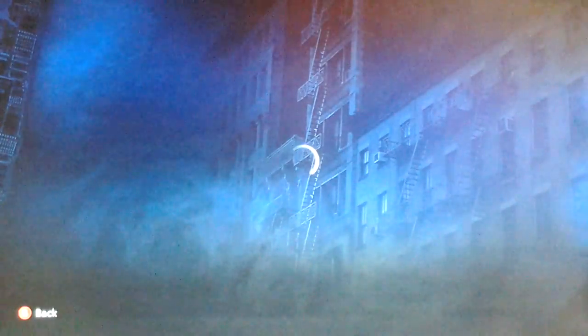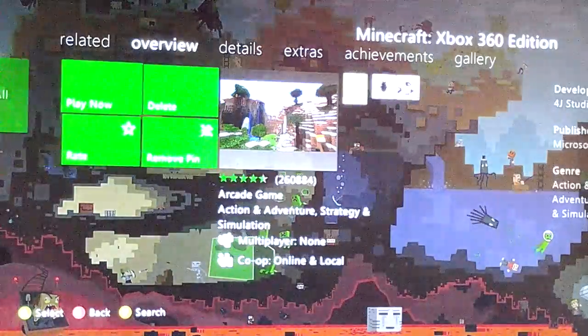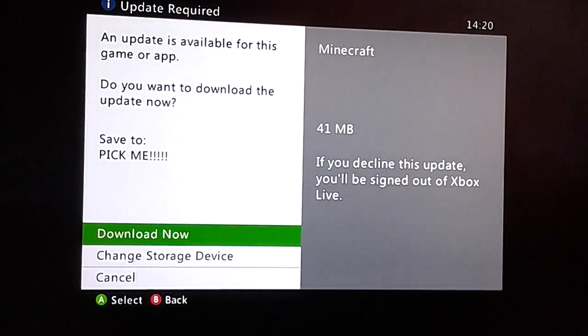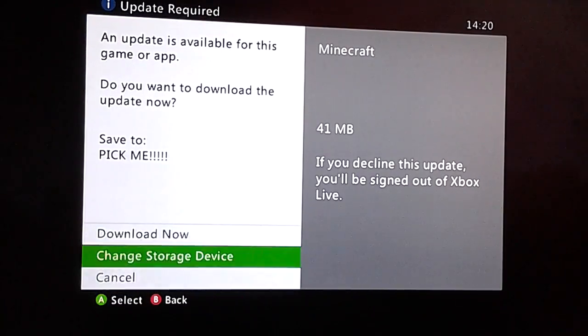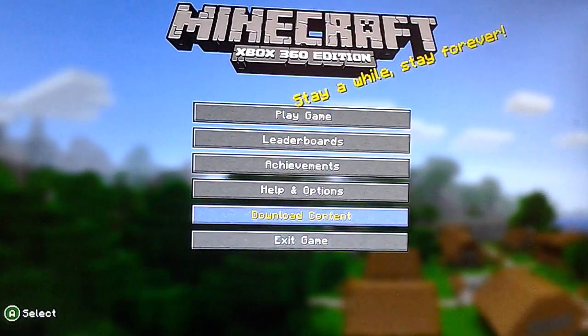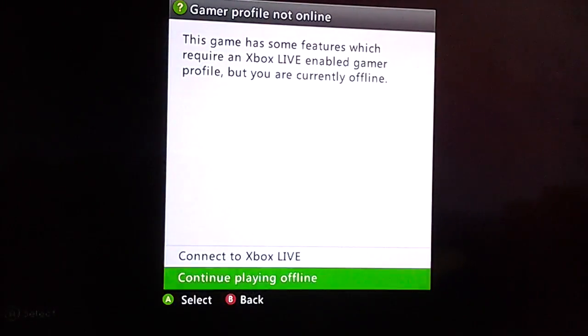Something should come up like this. You need to just go on play now. This should come up and so you're disconnected from Xbox Live. If you want to stay on Xbox Live then you're going to stay on with the hunger bar and stuff, but if you want to play like this then you have to press B and it will come up like this. As you can see in the background, there is the old tutorial world, so let's go to play game and you should continue playing offline.